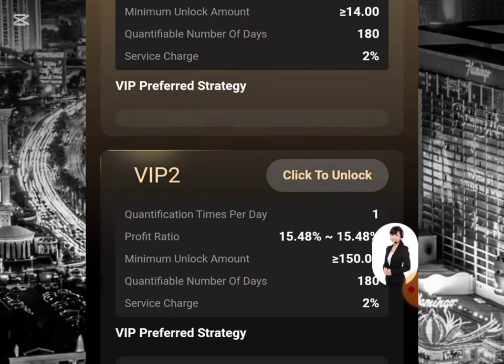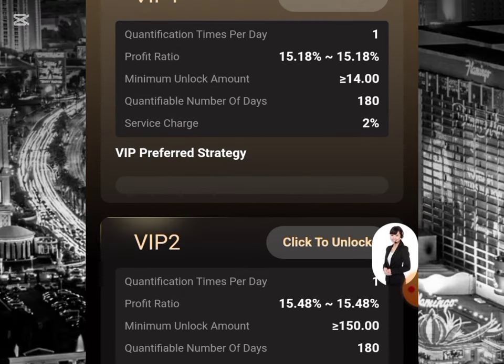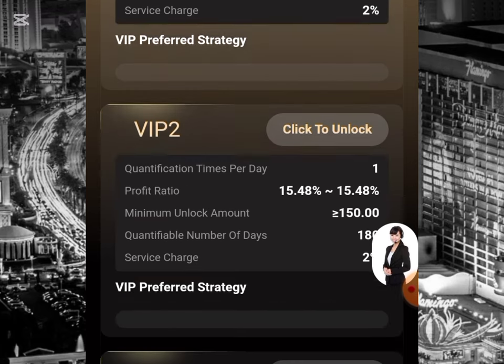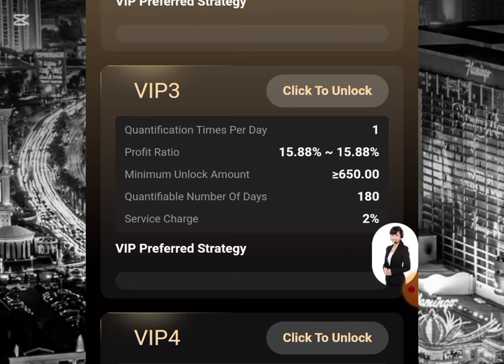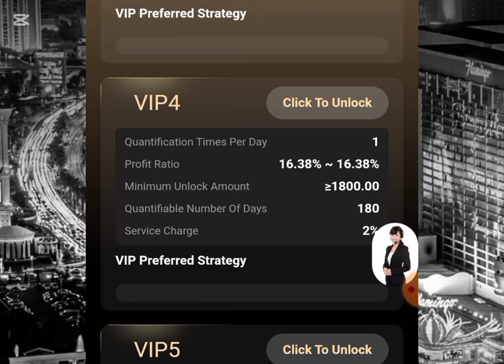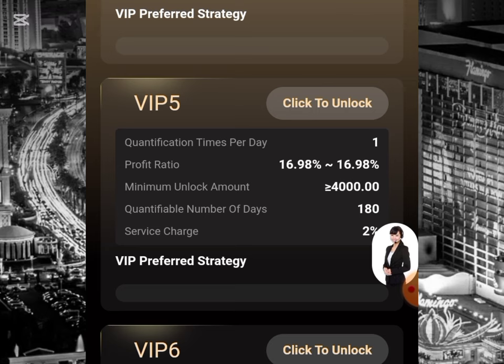If you watch closely, these are the different VIPs over here and you can see the earnings on each VIP. The first VIP is going to earn 15.18 percent, investing 14 USD, and it lasts 180 days. The second VIP earns 15.48 percent investing 150 USD. The third VIP earns 15.88 percent investing 650 USD. The fourth VIP earns 16.88 percent investing 1800 USD, and the fifth VIP earns 16.98 percent.